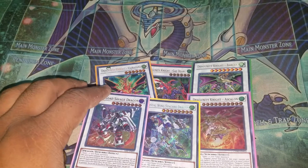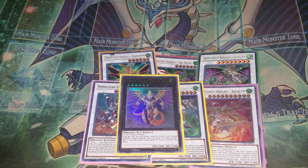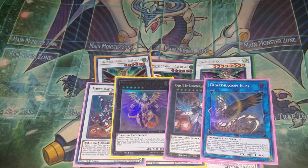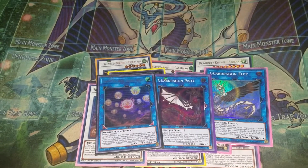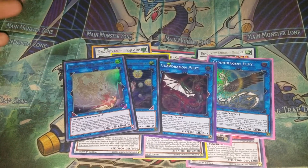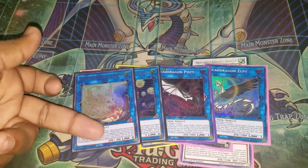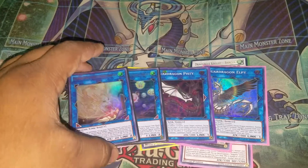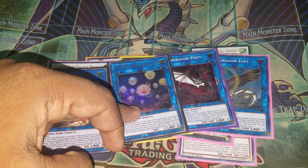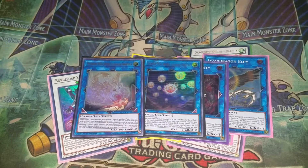We play one Borreload Savage Dragon for obvious reasons — Borreload is here for the negate. Then for your Xyz, we have Number 39: King of Wishes Utopia, one of my favorite Xyz, and Number 38 — another favorite. Then for the Links we have Elpy, Pisty, and Hieratic Seal. We have the Protector Dragon Buster, which just requires any two monsters and it's a dragon — it works out really well. If you had no other way to send the Whelp, and you just have two dragons, you can go into this and send it. That way when you summon your Leviathan, it can just equip. What you can always do is tribute the Protector Dragon, summon your Leviathan from your main deck, and equip the Whelp that's in your grave — so it locks your opponent out of the extra deck again.